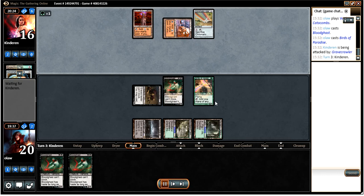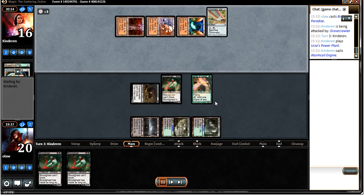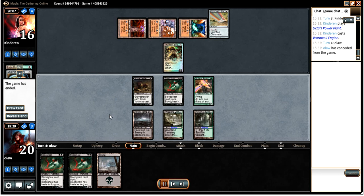Unfortunately our opponent puts together Tron and then drops a Wurmcoil Engine in, which is something we can't really do anything about. We don't have a lot of answers to Wurmcoil Engine. That pretty much wraps up the game unfortunately — an early Wurmcoil Engine, I think that was a turn 3 Wurmcoil Engine for him. It was just too good for us to beat. Not really a whole lot we can do about that as the deck is set up — there's not really a whole lot of answers to Wurmcoil Engine in black and green in general.